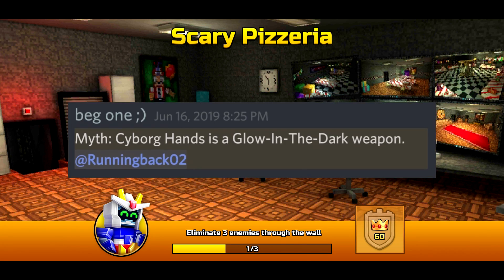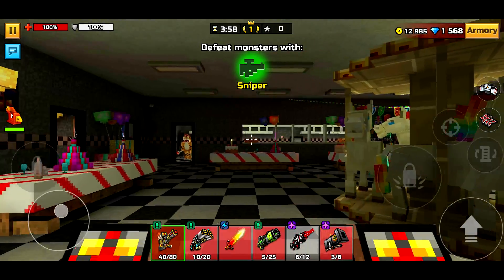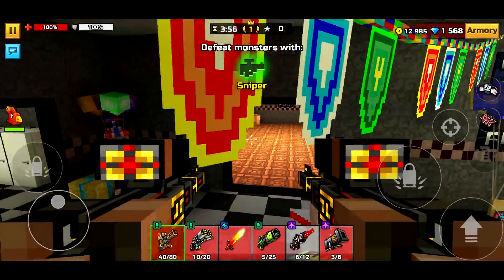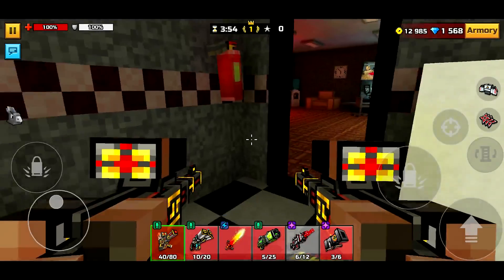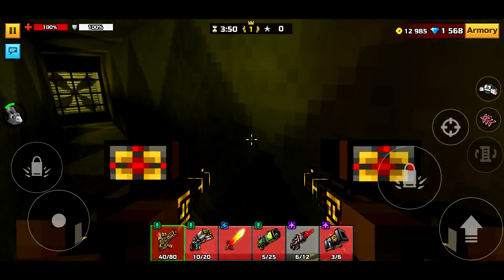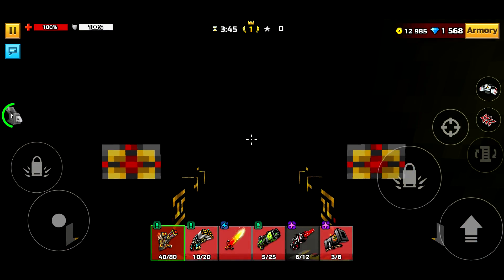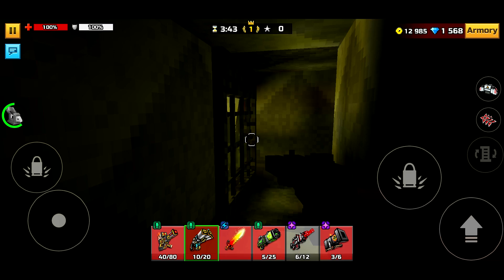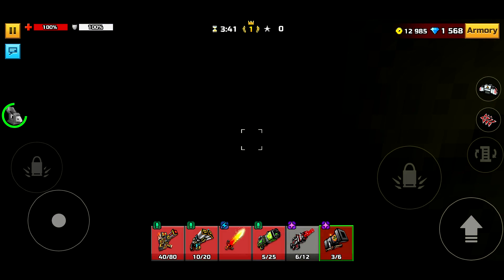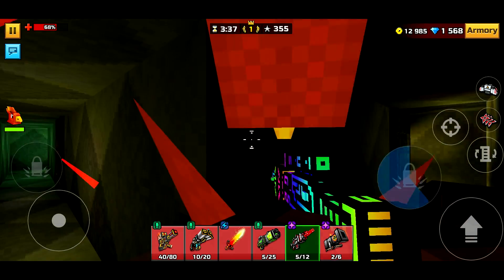The next myth is that the cyborg hands glow in the dark. That sounds pretty cool. I have them right here — I have the one skin. This is like the best map for it probably. Oh, look at that! They're glowing in the dark. Not a lot of weapons do, I don't think — just the ones that have fire on them. Very cool.